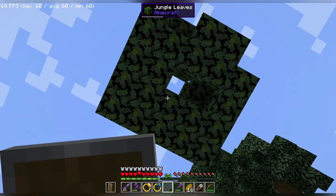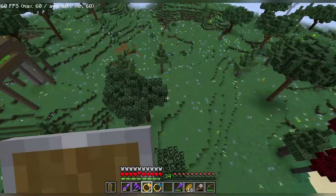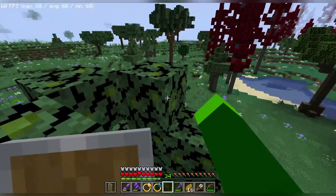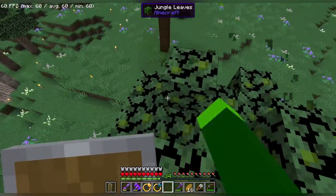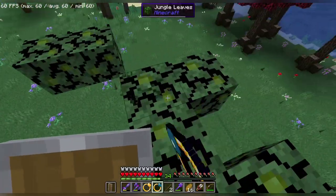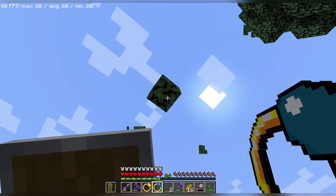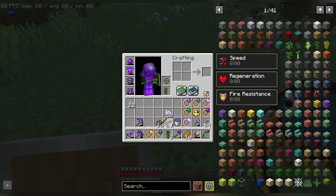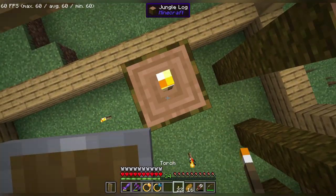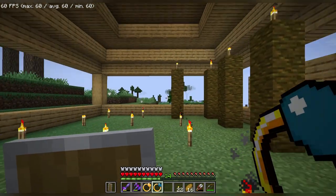I got nine cocoa beans out of that. We do need to get more saplings - if not we have to go to that jungle area from spawn. We got two, then three saplings. There we go, and just like that we got our lights placed, so it's fine.